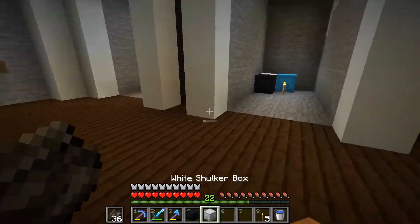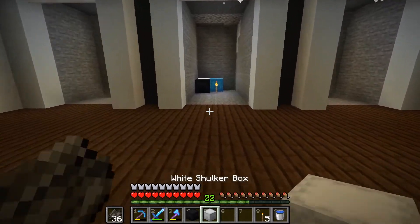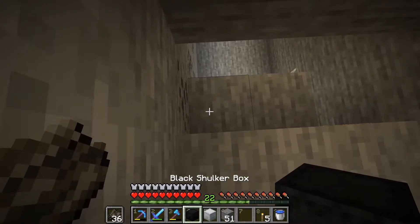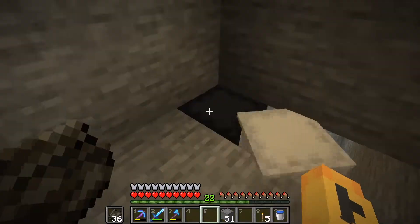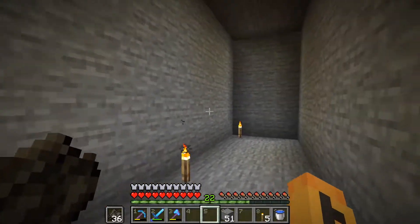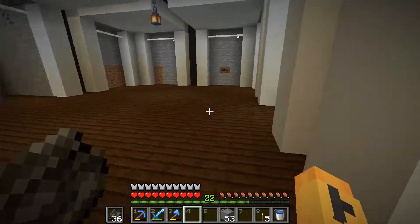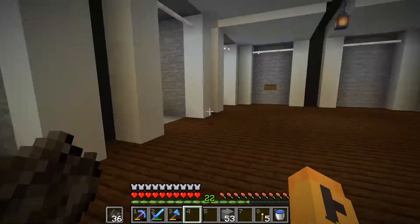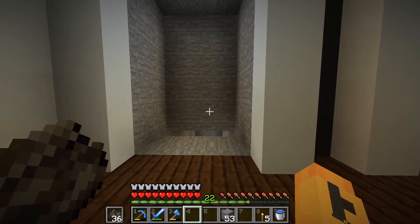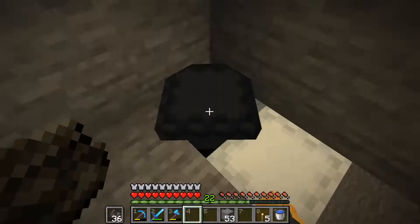Let's start first with the super smelter. We'll have the ore smelter here and the everything-else smelter here. This one will have blast furnaces because they're faster with ores. What I want to do is have a fuel box and the smeltables - I'll rename these shulker boxes later - and we'll put the smeltables and fuel here, distributed through all of the furnaces, and then have everything come out in one output for both smelter inputs.